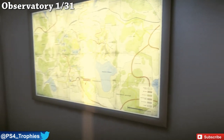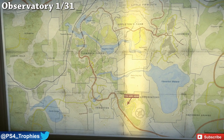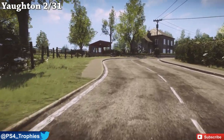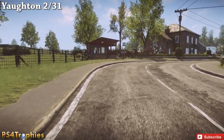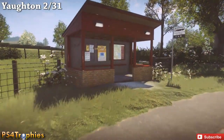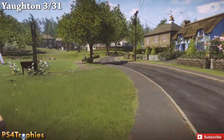Now the first one is in the observatory area and there's 31 total. Here's the first one - you can see it has a little marker that says 'You Are Here' on the bottom. Now the second one is going to be in Yawton. There's actually four maps in this area. The first one is going to be after the phone booth - you're going to come up to this bus stop and inside the bus stop on the right side is the map.